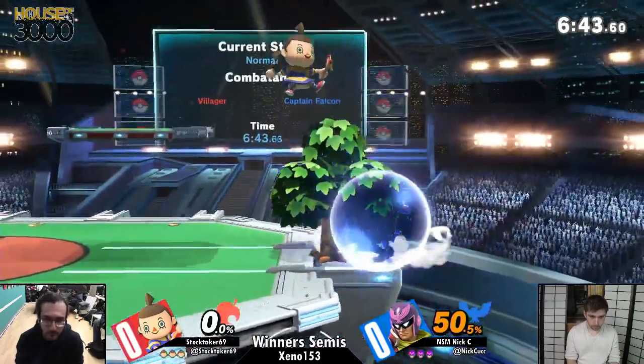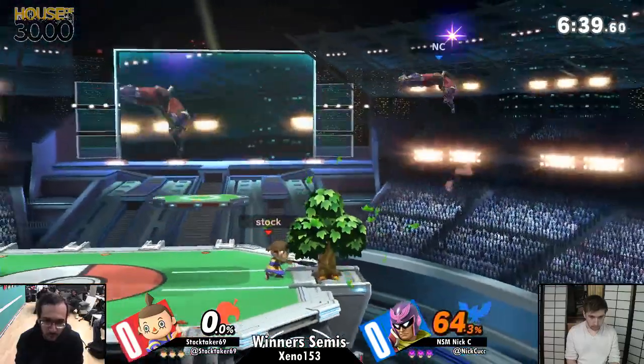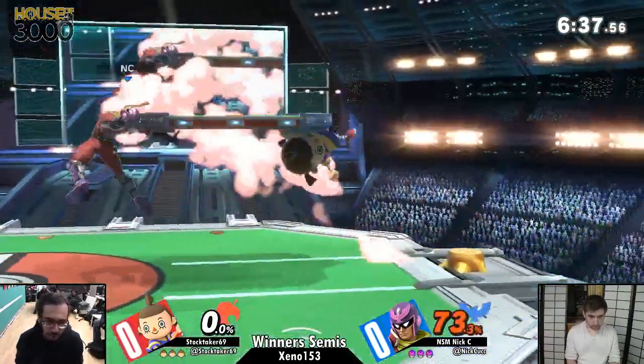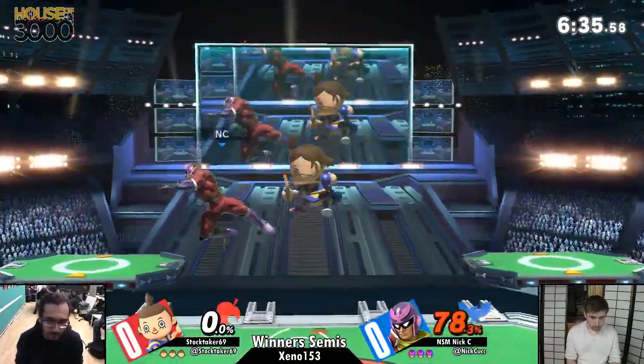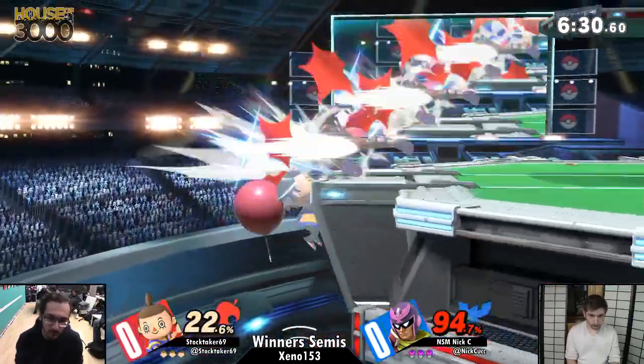All right, here we go. Right there you're going to be able to plant the tree right on the edge of the stage — it's going to prevent Nick from going for certain options. Also, if you're able to cut it down right there, it forces him to pick an option so that Stocktaker can easily get the correct timing when trying to get an edgeguard against him.